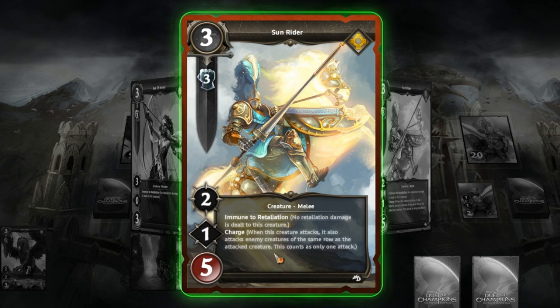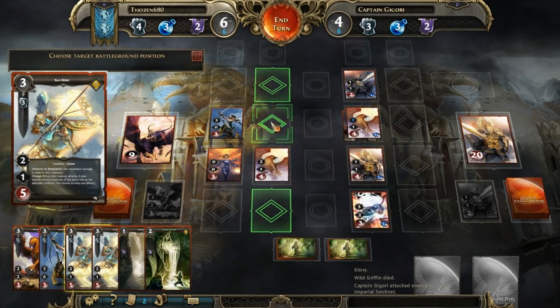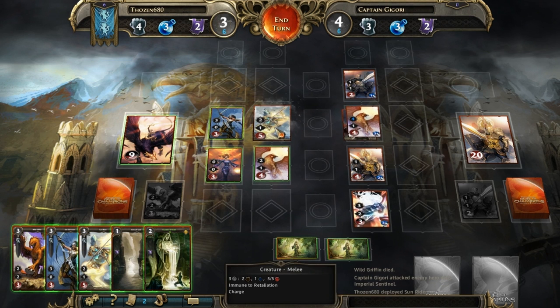I have a Sun Rider available to cast. This is an interesting one because it is melee so it goes in the front line, but when it charges it also attacks enemy creatures of the same row as the attacked creature — and it counts as only one attack. That long polearm is going to do some damage. He's also immune to retaliation, and he's got lots of health — I think I'm going to plop him in front here.